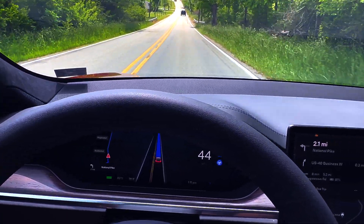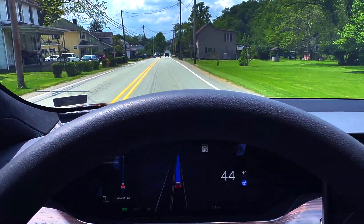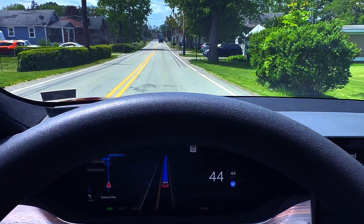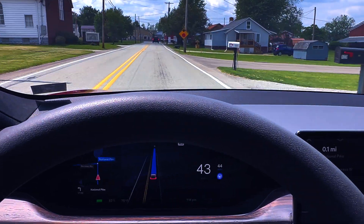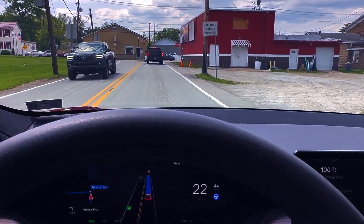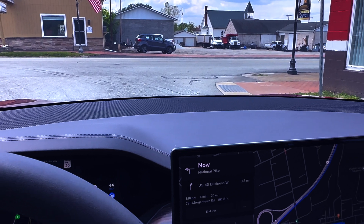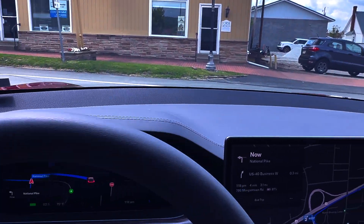Another long stretch of highway with lots of ups and downs and twisty roads — Full Self-Drive nails this every time. This part coming up is a little nerve-wracking. I wish we had the option to select our routes, because there's a left turn I could take to reach a red light and get onto the roadway with a stoplight instead of this stop sign. What normally happens here is it stops early — same as before — but the view is obstructed by a brick building, so it stops super early and then needs to creep up to check traffic on both sides.